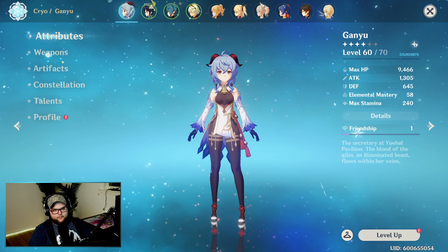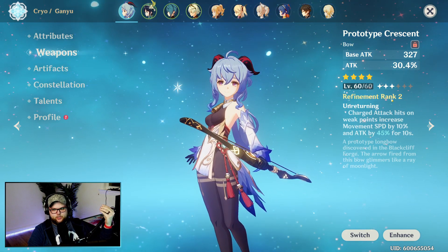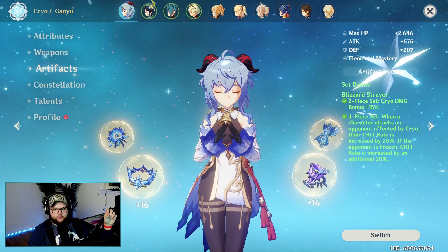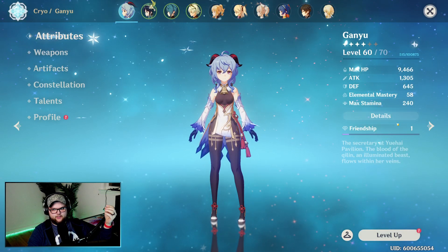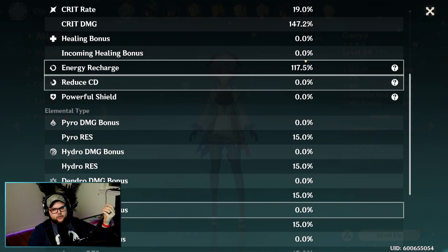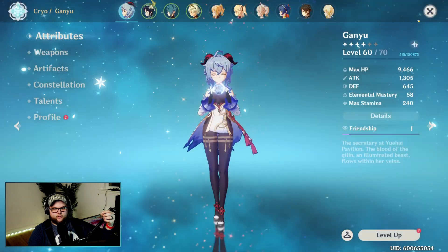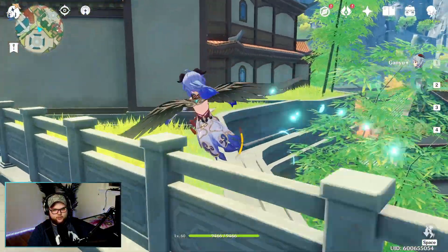Let me show you what I'm working with so you can make judgments based on your own situation. Working with Prototype Crescent refinement 2, boosted to level 60 just for today. First run is a full four piece Blizzard Strayer with a cryo damage goblet. The exact stats: 1305 attack — perfectly fine — crit damage at 147.2%, and cryo damage bonus at 53.7%.